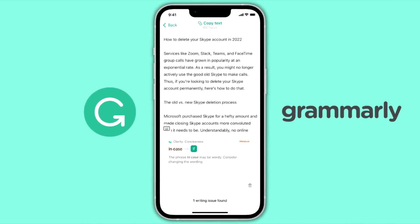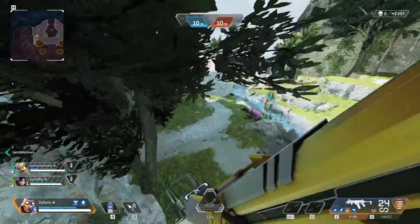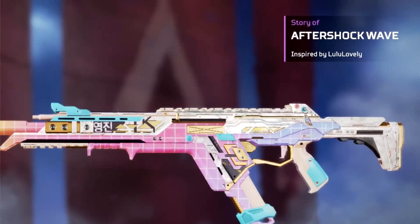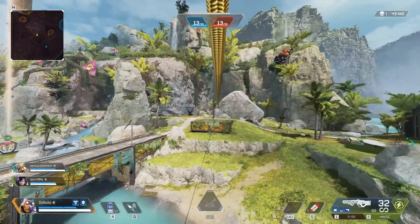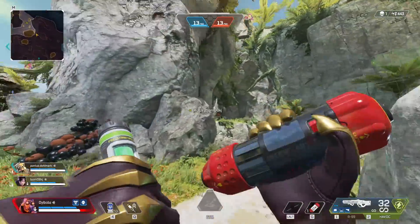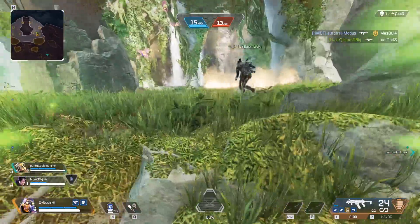I kind of wish I had a Grammarly sponsor right now because Apex have done it again. They need to hire someone to check the spelling in everything they put out. Remember when they misspelled Lulu Lovely's name for her skin in the game? And that's not the only time we've seen spelling errors in Apex. This isn't a big deal, but it was pointed out to me and now I can't unsee it, so I thought I'd share it with you guys.